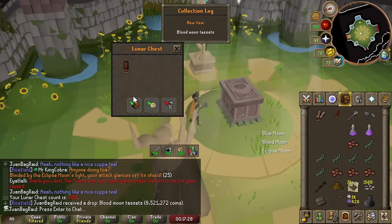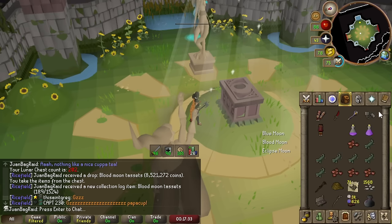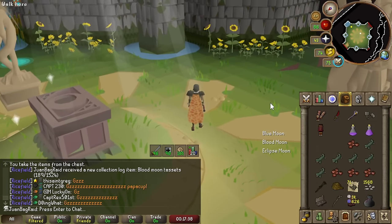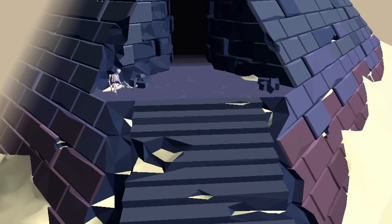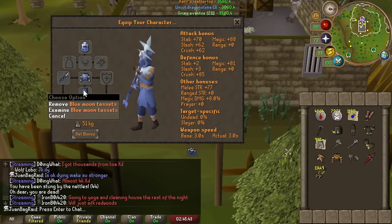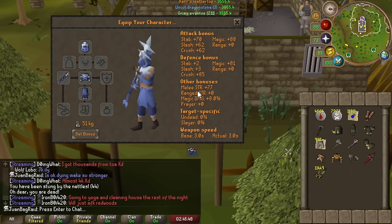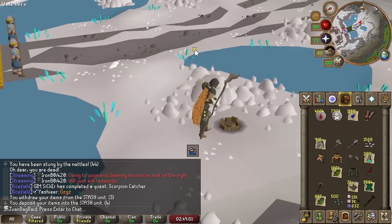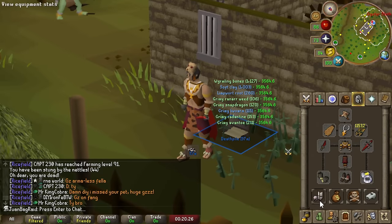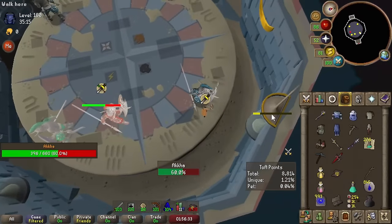Welcome back friends, we have finally reached Perilous Moons after a while of grinding so we can grab our last final pieces of gear to work on some TOA and beyond. We managed to nab our blue moon magic and blood moon melee set on the average amount last episode. Blue moon set is storable and will be my best magic gear for a very long time. The blood moon is also my best melee gear for a while, although not storable so it is temporary.